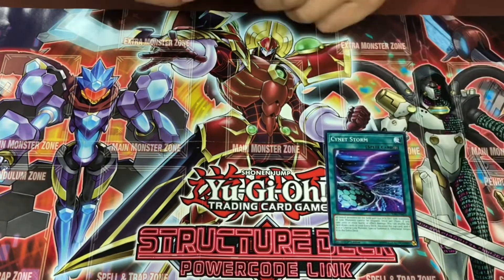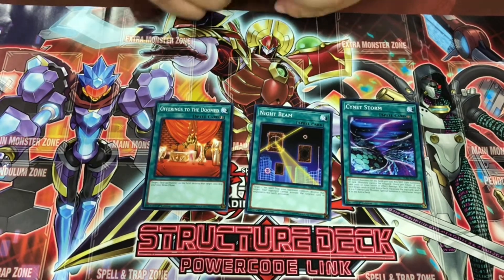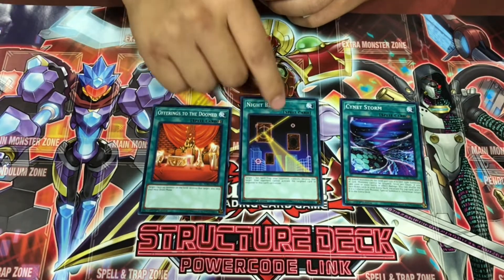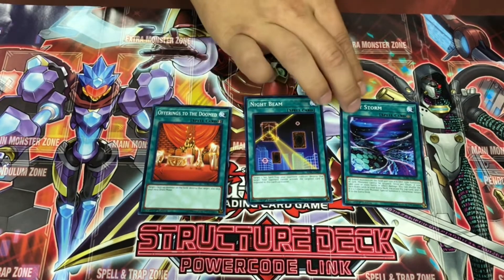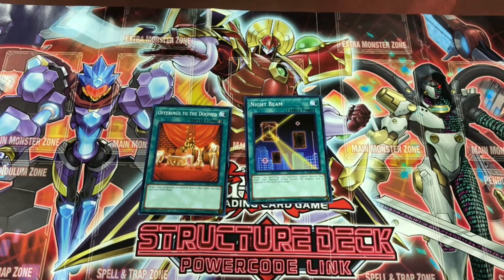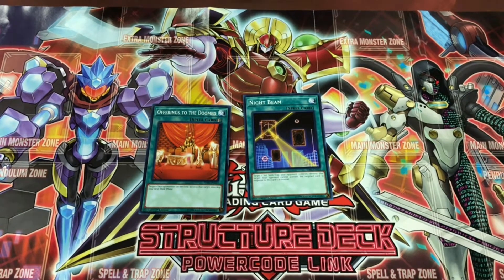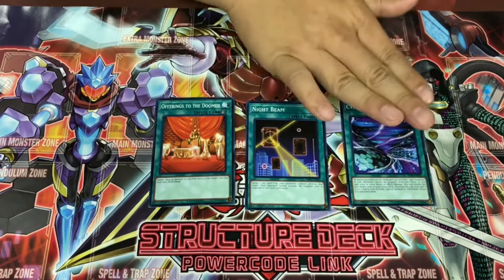Now we're getting into the spells. Psynet Storm — this card I believe is busted. It's had appearances in top events, regionals, and YCSs. It's a field card: all Link Monsters gain 500 attack and defense, and Link Monsters' effects cannot be negated. Once per chain, if you take 2,000 or more battle or effect damage, you can shuffle the face-down cards in your extra deck, excavate the top card, and if it's a Cyverse monster, special summon it; otherwise return it to the extra deck.